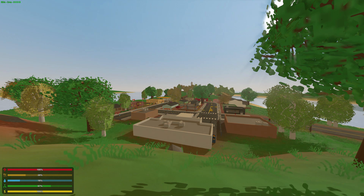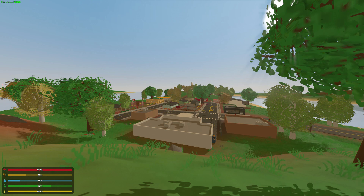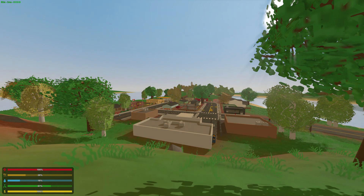Zombies are a huge aspect of Unturned, and the addition of two new types of zombies — the sprinter zombies and the crawler zombies — is pretty big. We have had crawler zombies back in Unturned 2.0, and people had mixed opinions about them apparently.